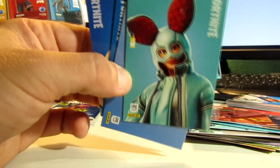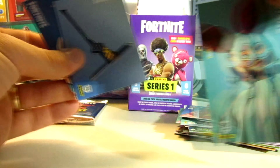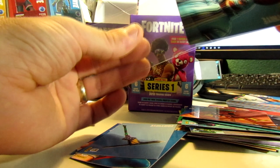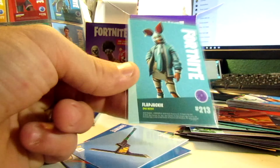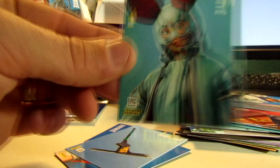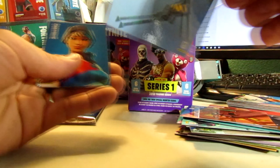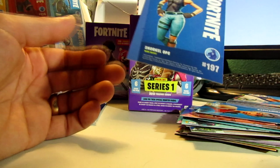Dang, that's cool — I'm gonna put it straight into a sleeve. I haven't even seen this one anywhere yet. That would have been so awesome if it was a hollow. The Flapjackie number 213, epic outfit — I'm not even seeing this one in the game either but I haven't been playing much. Uncommon number 45, uncommon 141, and rare 197. No hollow yet, last pack — hopefully this is a hollow pack.